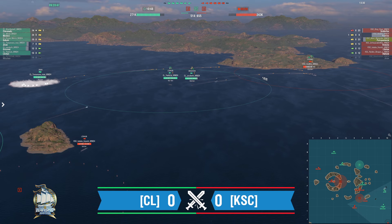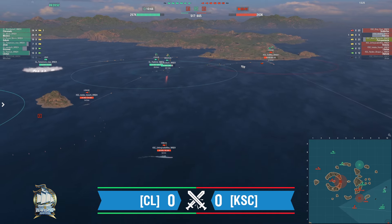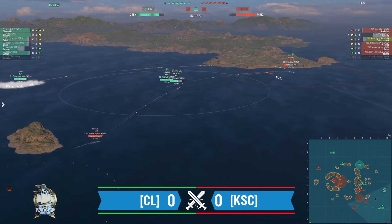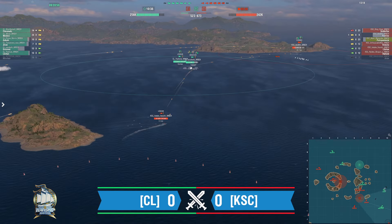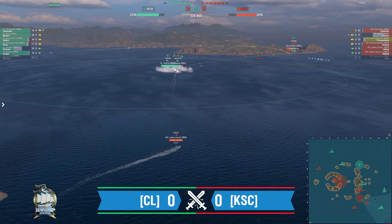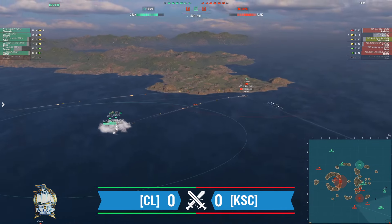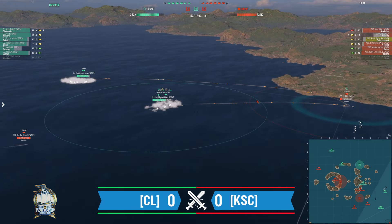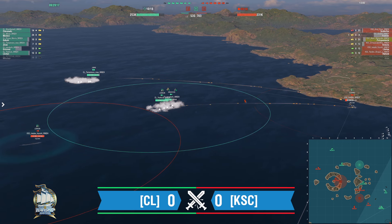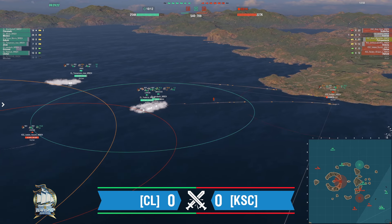Look at Xbox Series X moving his Klauschwitz up with heal going. Here comes the Venezia salvo on Udachi — bam, right through the nose. The Grozovoi and Lu Shun may have overextended a little, going to have to smoke. They don't have any way to spot through this smoke — that's where the Lu Shun's hydro comes in handy. Look at that hydro circle approaching.